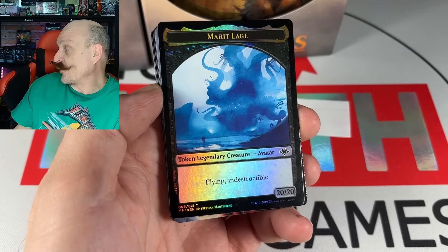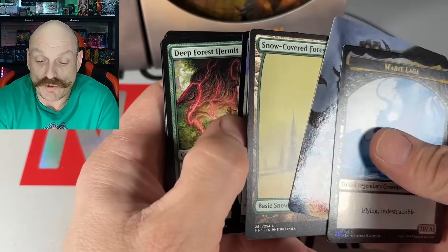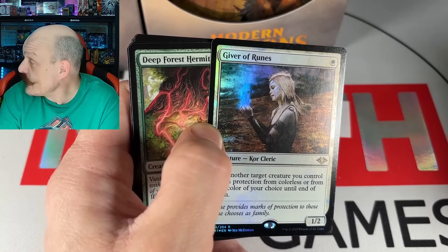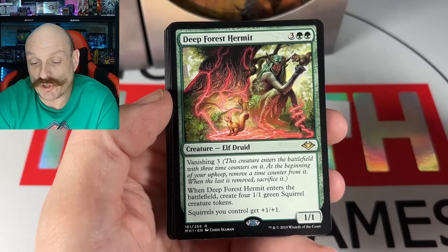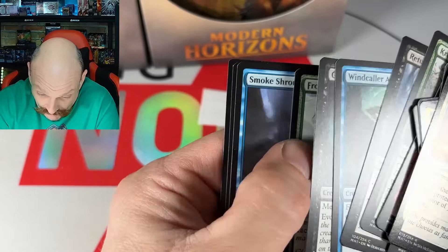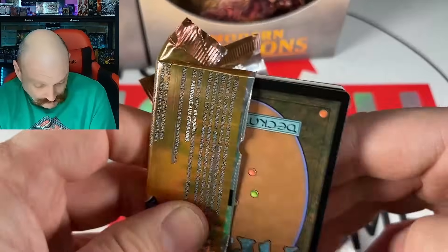Oh yes, dude — a flying indestructible 2020 foil! Foil Giver of Ruins! No — ruins, Morgan. She's ruined Paul. Here's some ruins. $15.50! Well that's good, right? Yeah. It's better than Deep Forest Hermit — it's actually third. Although look at those squirrels, man. They're out. Deep Forest Hermit — did you see him? The nice squirrels. They're nice, man. Ruins. Ruined. Lilic for one. Not bad, Sticky — nice little foil there.